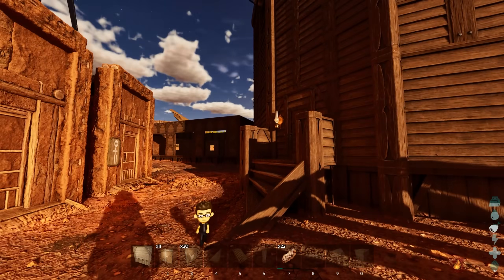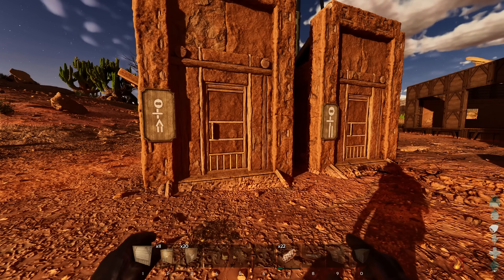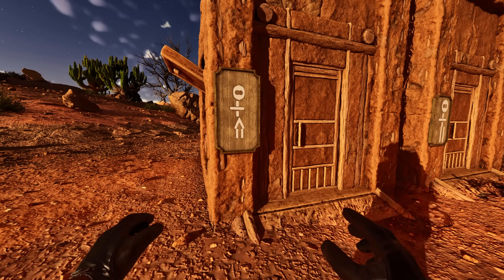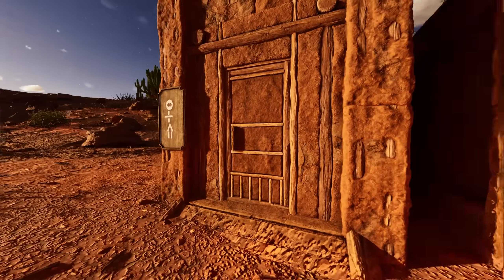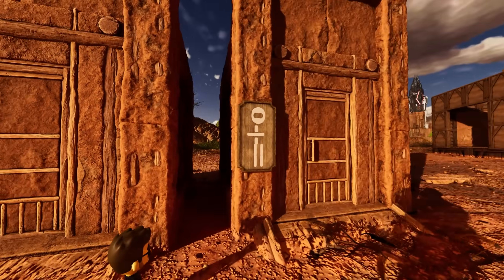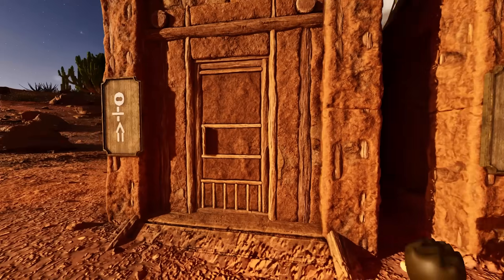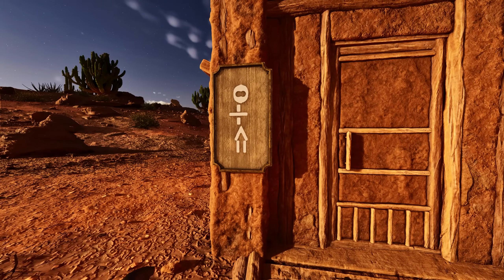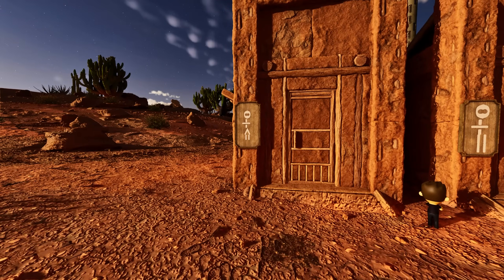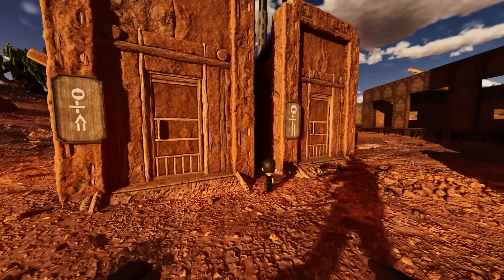A lot of people were saying I should make two separate outhouses, so I went ahead and did that. I did my best to create a male and female stick figure on the signs, but it's not easy. This one is better for sure — it doesn't perfectly line up, but that's just how the characters sit in the signs. I can't shift them around or change them, but I think I did good.